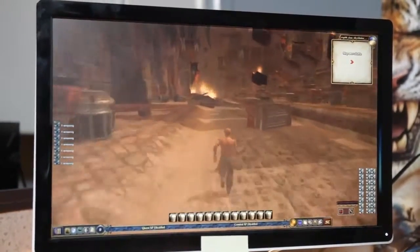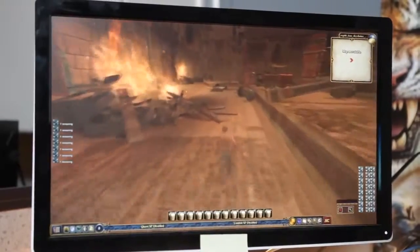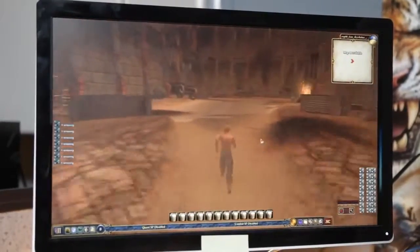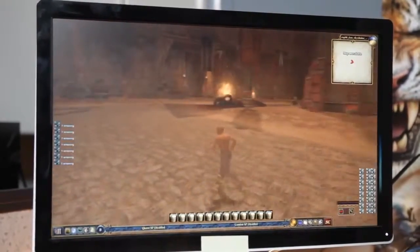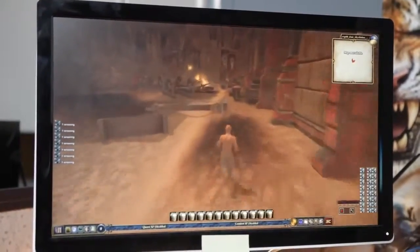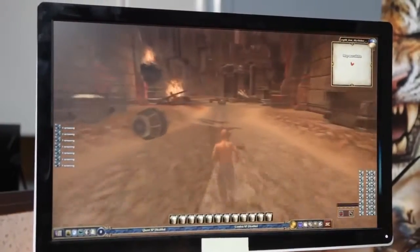Usually when we start this, the designer will give me a set of ideas and we do some basic maps. Once we get that, I start roughing it out and they give their feedback — thinking maybe this, thinking this. Then I sort of customize it to what they need for their quests. And after that, I just cut loose and try to make it look as pretty as possible.